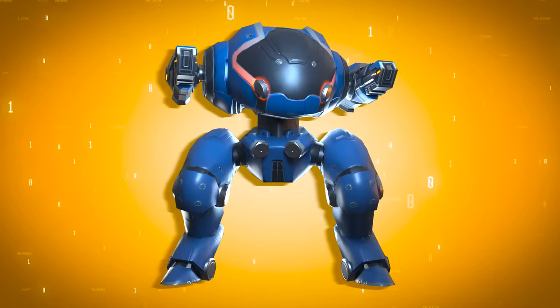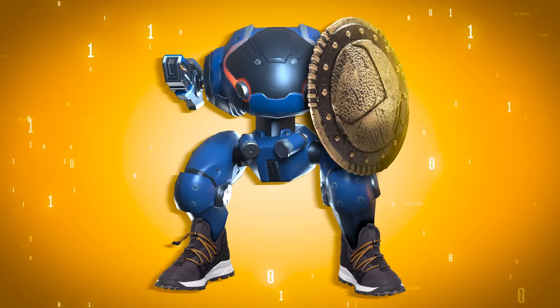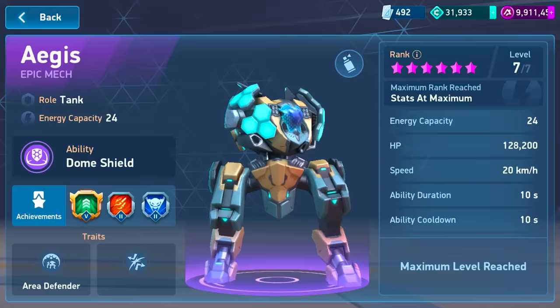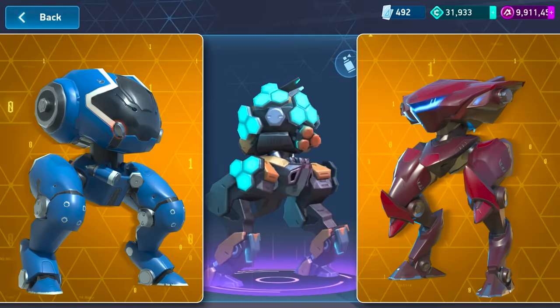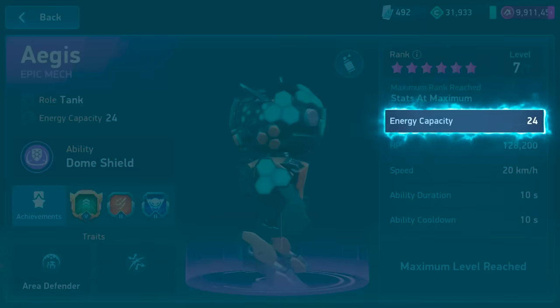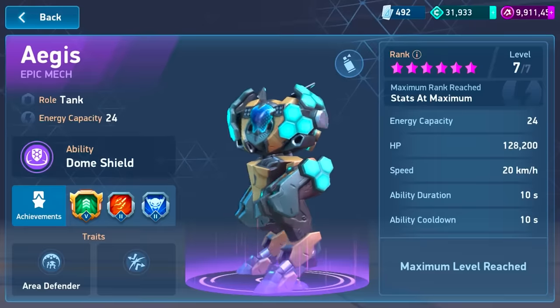So imagine a juggernaut with the speed of a panther and a fancier shield. That's terrifying. Stat-wise, Aegis is a beast. It has HP comparable to a juggernaut, it's as fast as a panther — which is insanely good for a tank — and it has medium energy capacity, which is totally normal for a tank, and totally awesome for just about any mech out there.